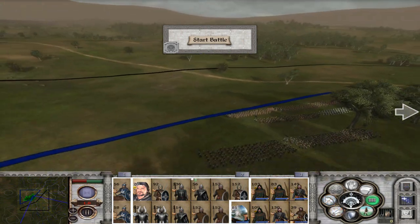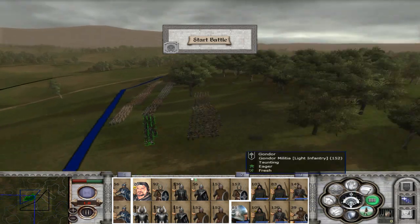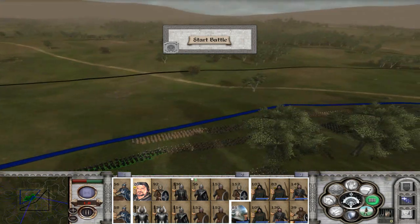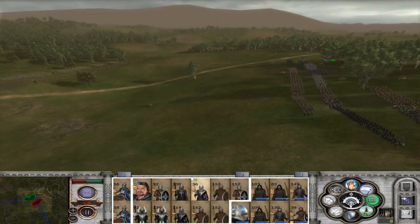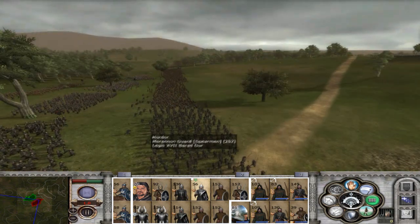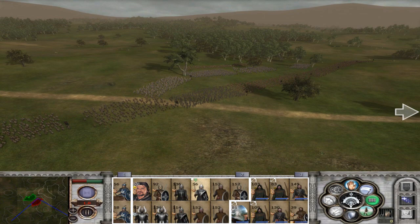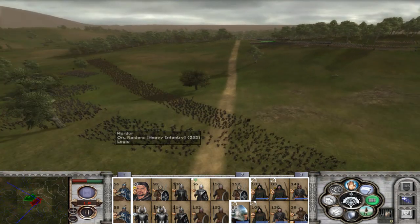Boromir's regiment I want over here actually. Yeah, I want Boromir's regiment here. Imagine coming across to this left-hand side and wanting to fight Boromir — that would be hilarious. Hopefully they'll come towards us. I really don't want to have to chase these enemies. As you can see against the AI in this mod, they seem to run forwards for a little bit and then run away.